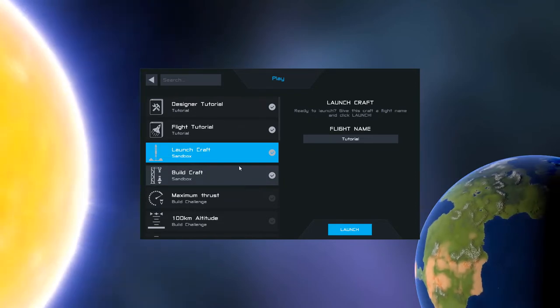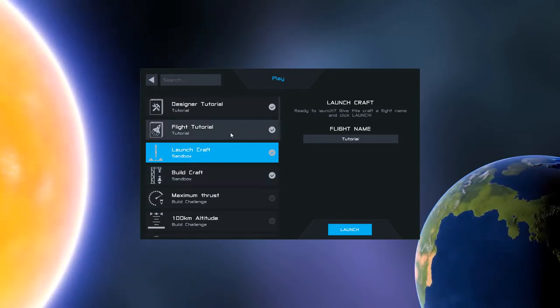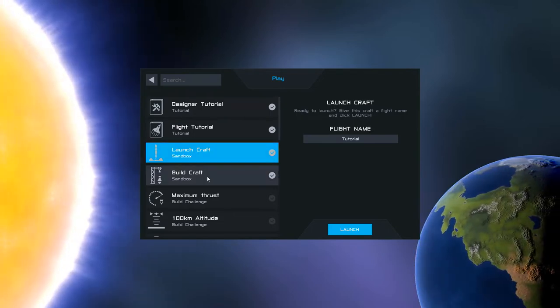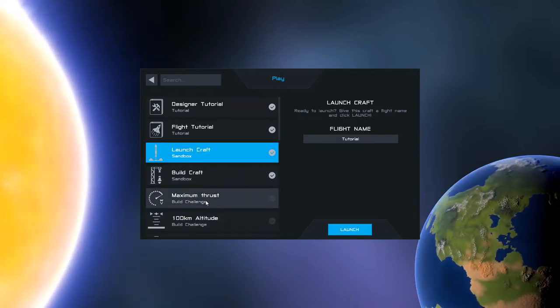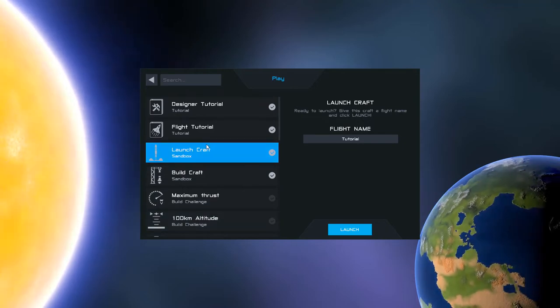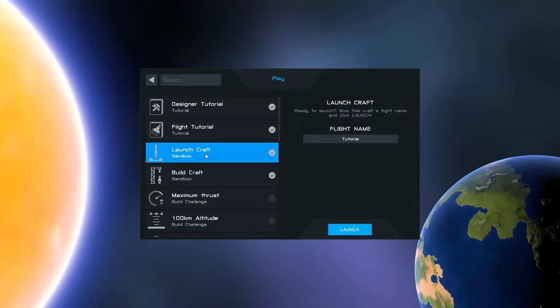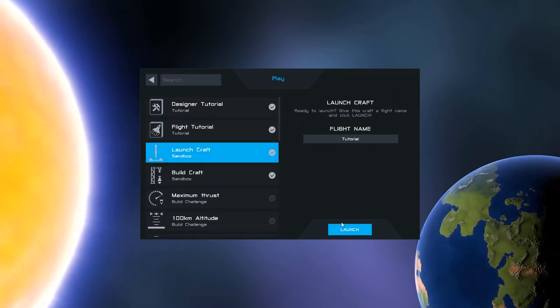So you can do a designer tutorial, a flight tutorial, or just launch a craft in sandbox mode — same for building craft — or there are certain challenges you can take on. I'm going to do something that mimics the flight tutorial, but with some extra flourishes. So let's get started.